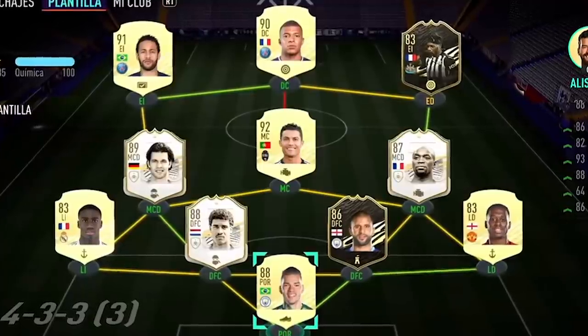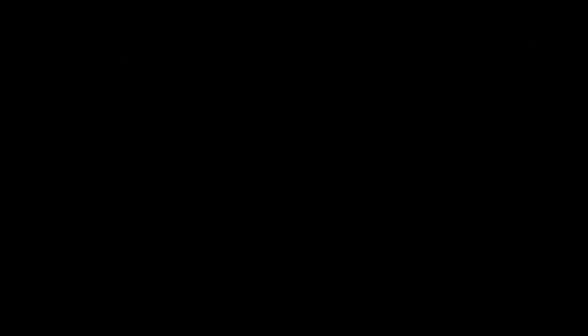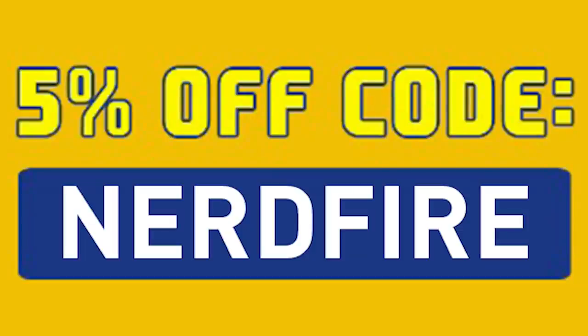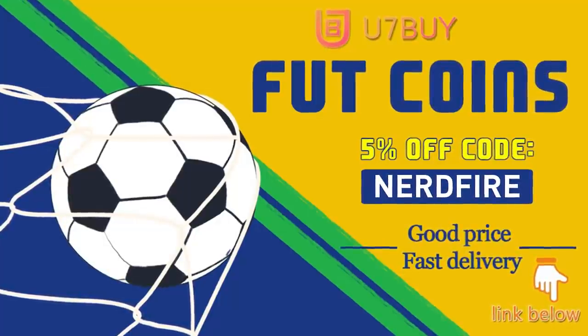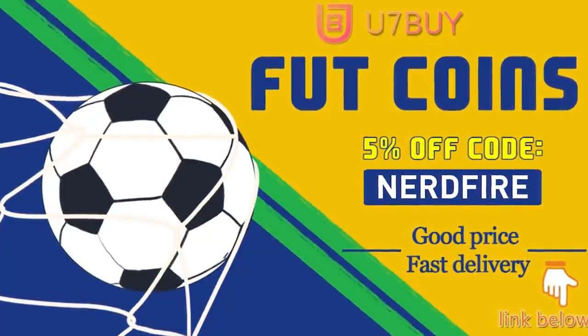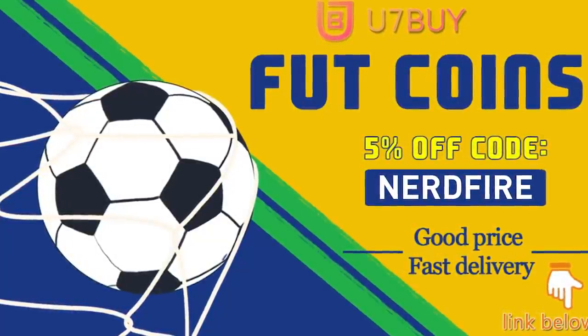Are you facing ridiculous teams and you're stuck with ones just like this? Well, look no further. Head over to you7buy.com and get yourself some FIFA coins using the code NERDFIRE at the checkout for 5% off your order. It'll be linked in the description. They are cheap, safe, and the most reliable.